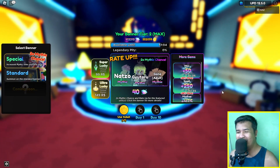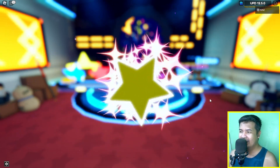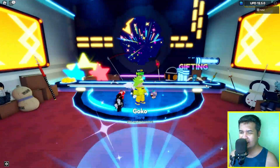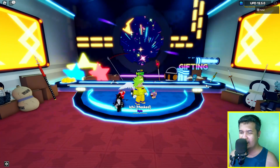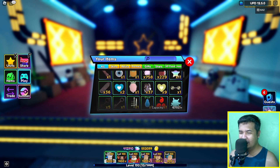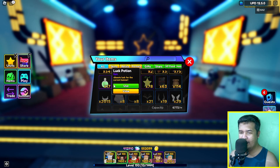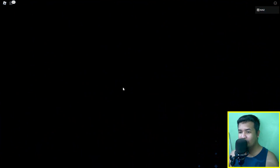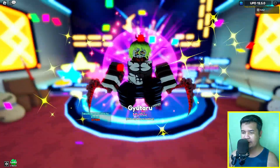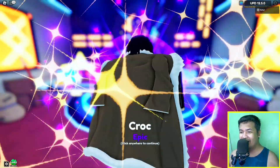Okay guys, new update, new unit — let's go and try to get Gyotaro. I forgot to use my luck boost. Okay, there it is, let's go. Oh my god, did you see that guys? I already got Gyotaro!